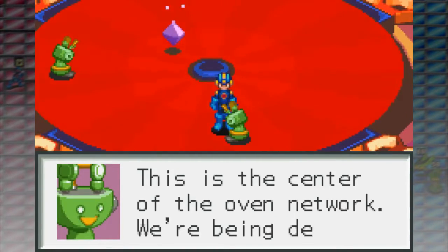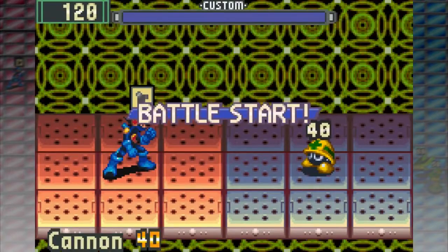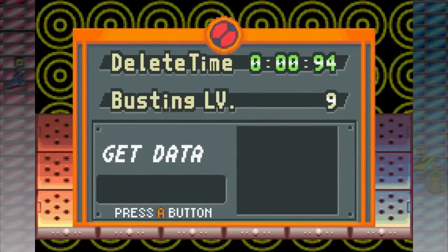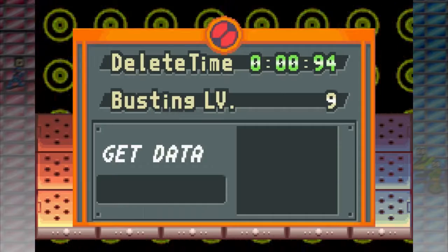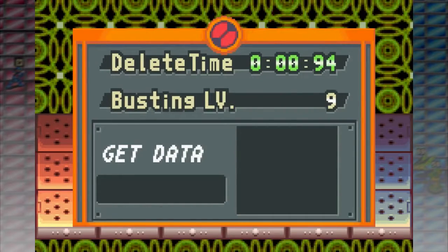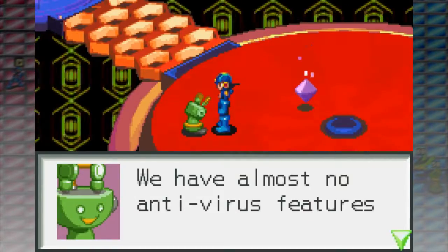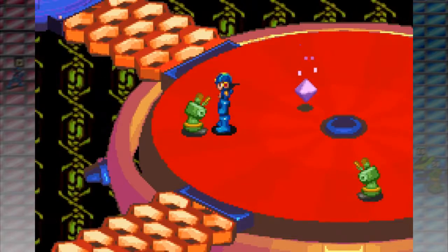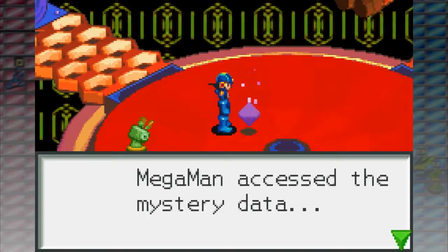This is the center of the oven network — we're being deleted! Would you explain why you're melting into the floor? You definitely get a bonus for double-killing enemies, because that was literally impossible for me to end that battle any faster, and I still only got 9 instead of S. Oh well. This isn't a very well-designed oven if you can put viruses on it but it has no antivirus features. Sounds like the internet of things all over again.